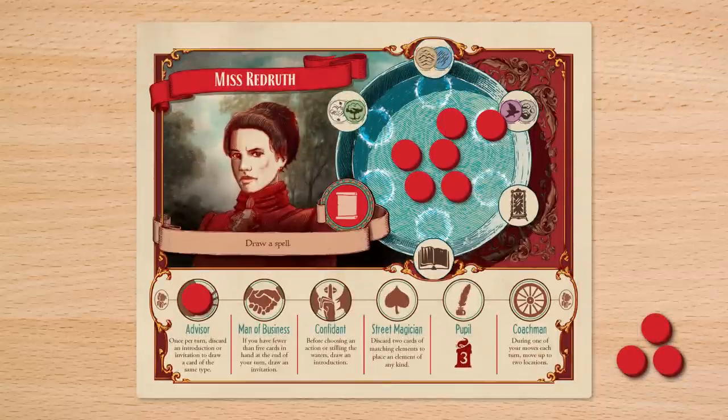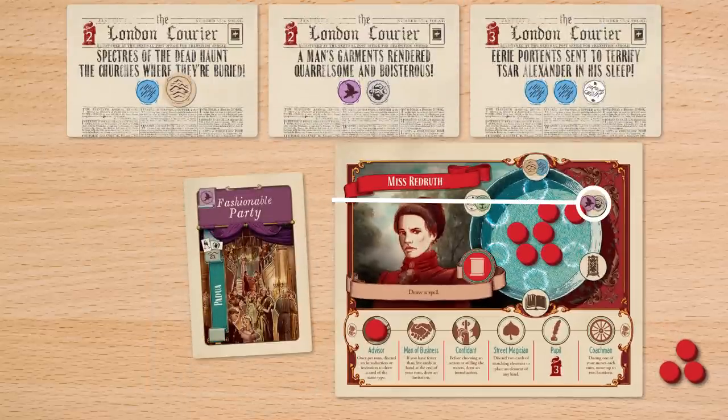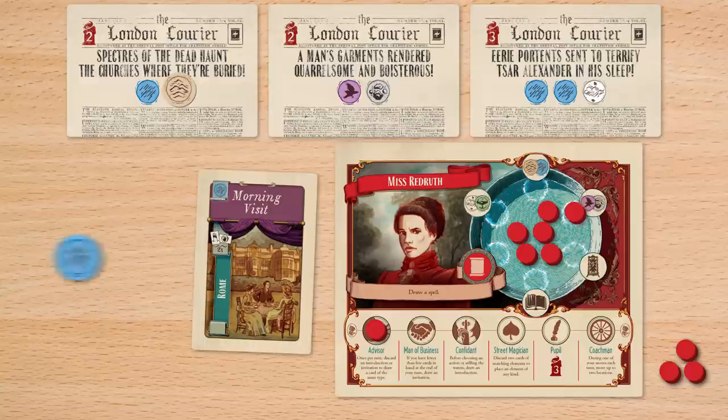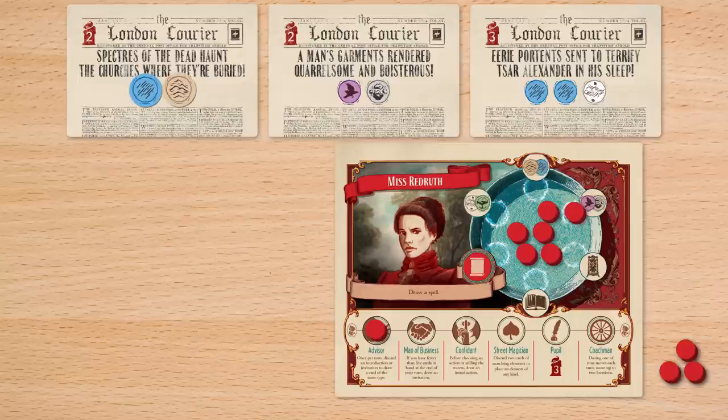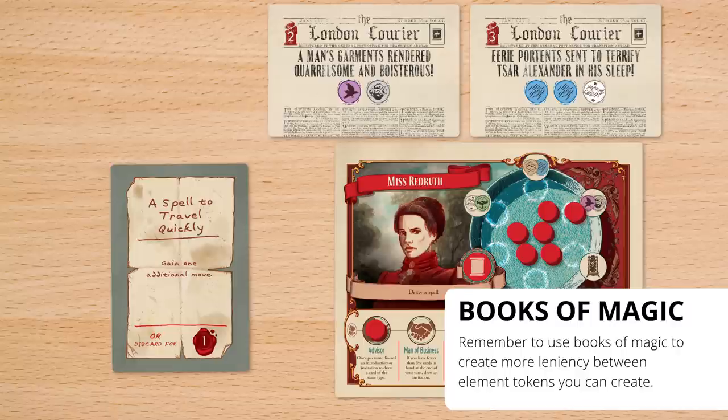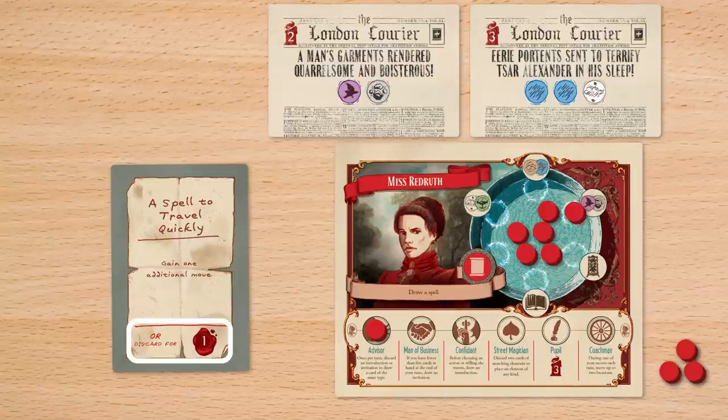It's now time to do magic! Discard an invitation or introduction matching one of the elements you've studied or one on the current card of Marseille. Take that element and place it immediately onto a matching space on one of your feats of magic. If you complete a feat of magic, move it to the side and draw a spell card. You can cast the spell to activate its ability, or discard it for a point of prestige.